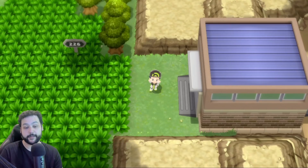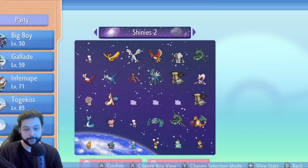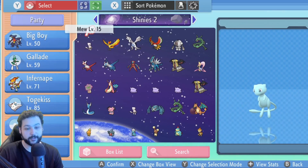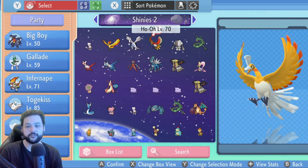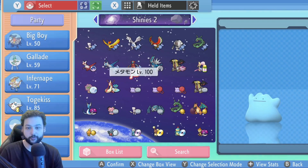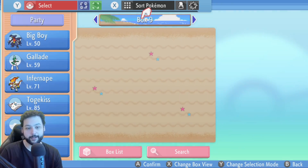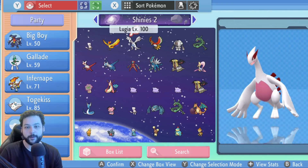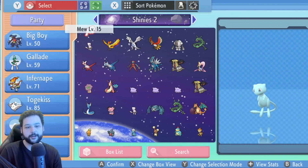The setup is very simple. All you need is a couple of empty boxes so you can clone your Pokemon to them. We're going to be cloning this box full of shiny Pokemon and also cloning the items these Pokemon are holding. Right next to this box we have an empty box, and we're going to be cloning the whole box over to box nine, which will include all the items these Pokemon are holding.